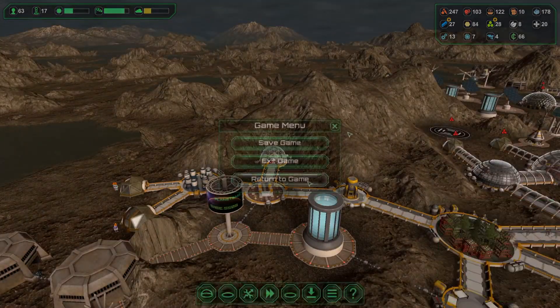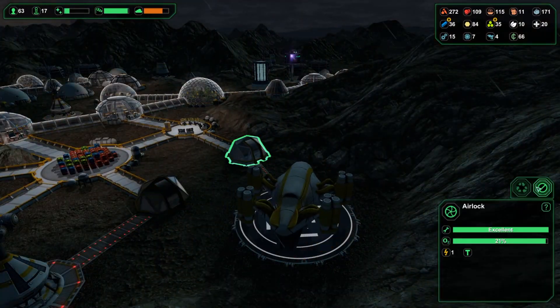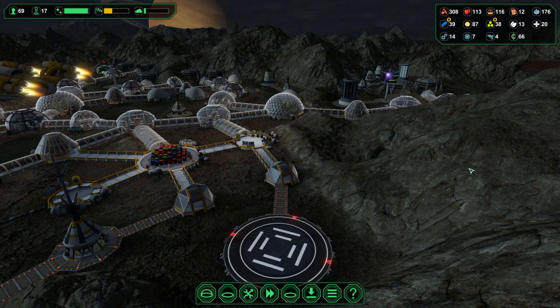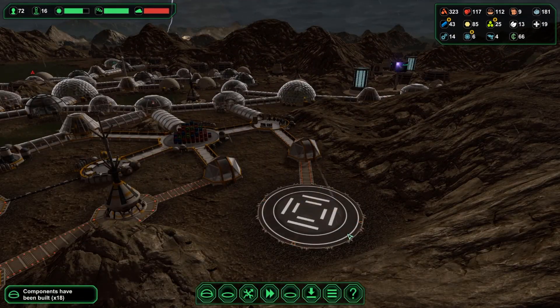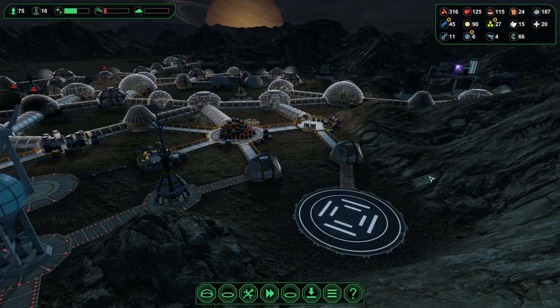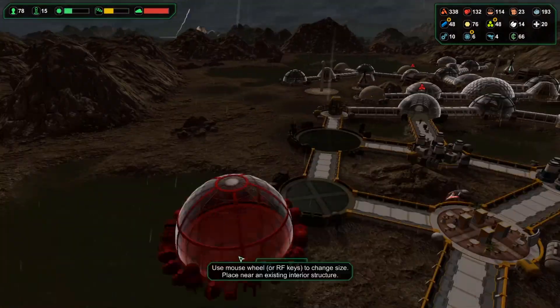In the upper right hand corner here, I noticed that there is an abundance of various resources and supplies. It looks like it froze for a second — I think I did not do this very well. I had to leave the game for a second there and I guess I didn't do it properly. I'll try not to do that next time.